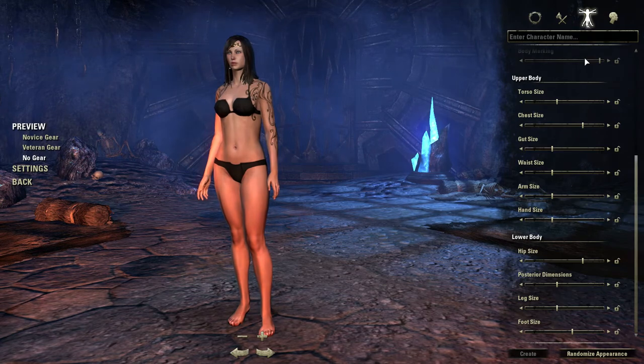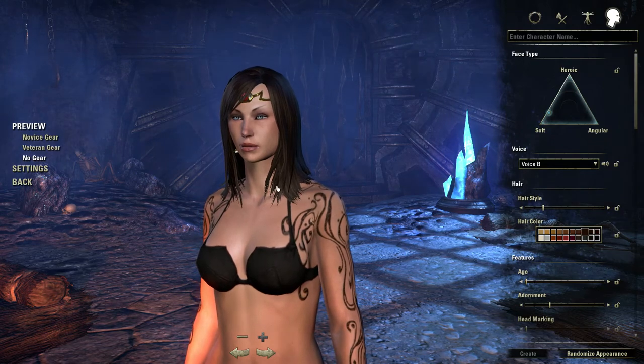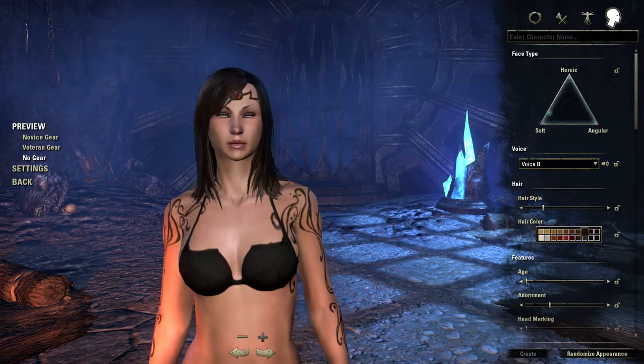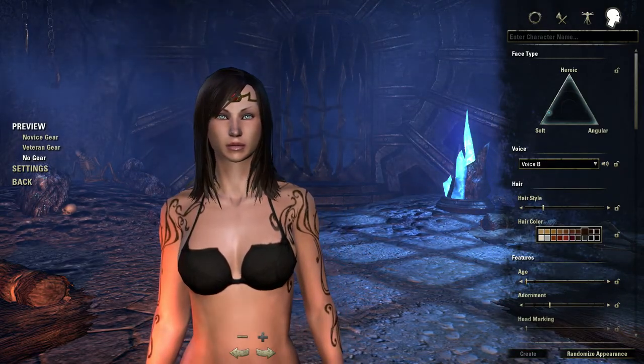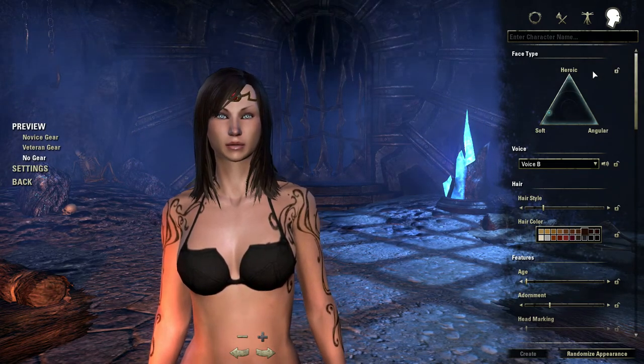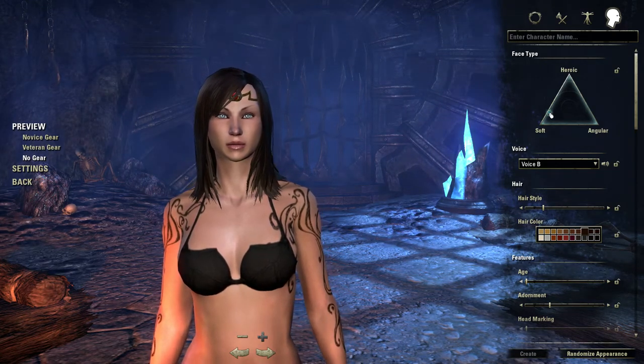Now we've got the body about customized. It's time to move on to the part that really takes a long time — the face. So here we go, and now it lets you zoom in. Here again we've got one of these crazy triangles with everything from heroic, soft, to angular.